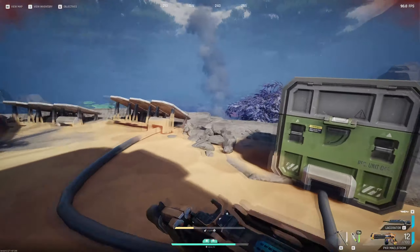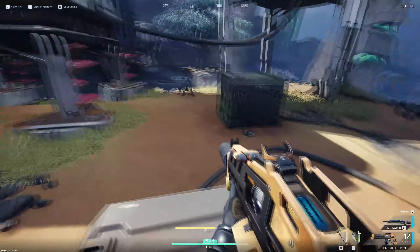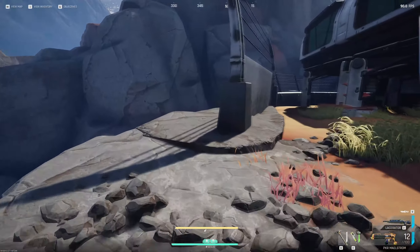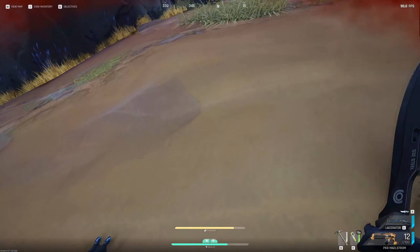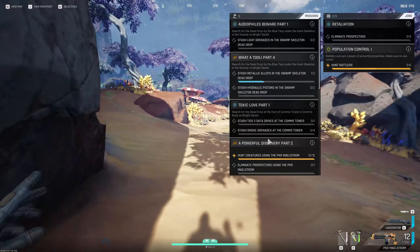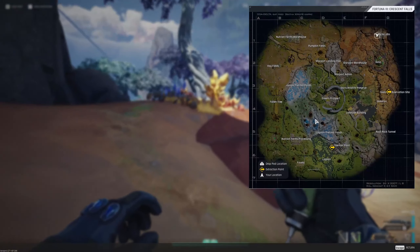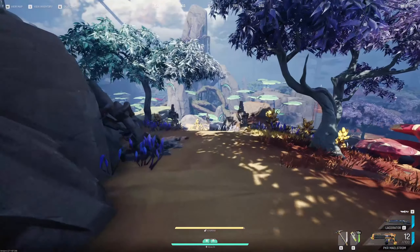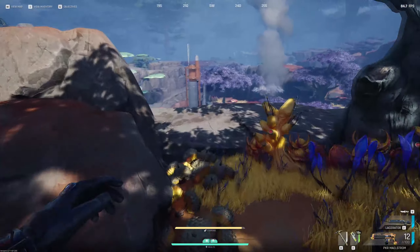Hey! You guys weren't supposed to come down here. We're gonna have stamina back. Alright, cheers Icy. That's the only thing I needed to do here. Let's leave. We're gonna go down to the Skeleton Observation - gonna try and pick up an Azure Tree Bark and two more Pistons for our quarters upgrade. We can try to do that.